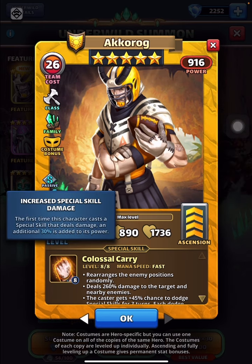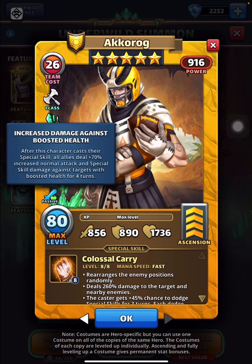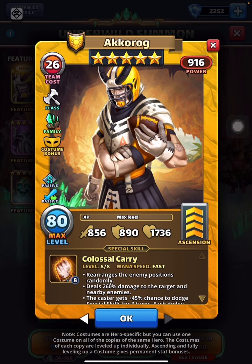Before I move forward, let's look at the passives, because there is an additional passive. The original passive still carries — first time this character casts a special skill, deals damage, additional 30% is added to its power. The other passive is increase damage against boosted health: deals plus 70% increase to normal attack and special skill damage against a target with boosted health for four turns. That's the passive.